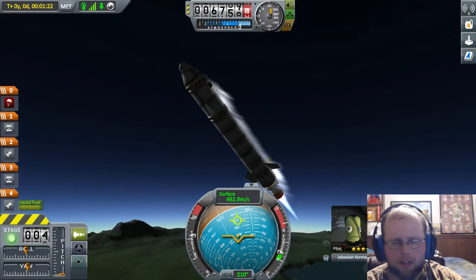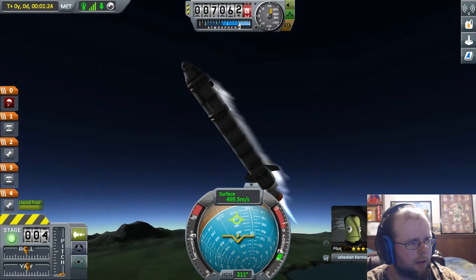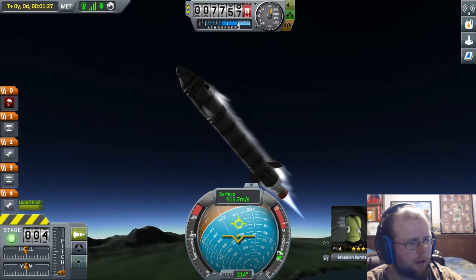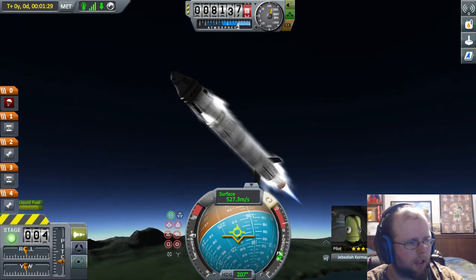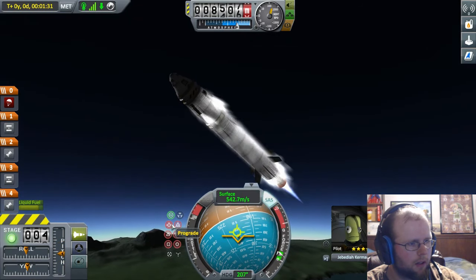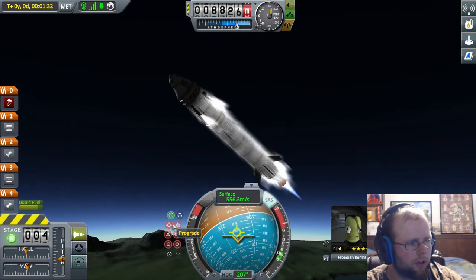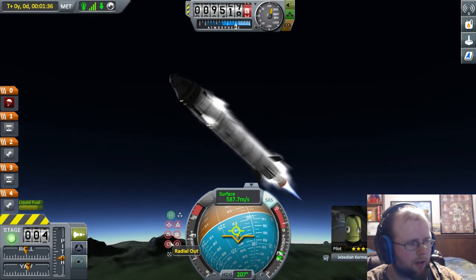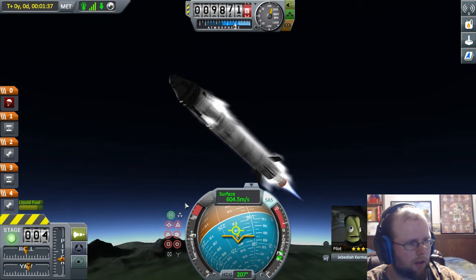Those two are good. Now we're going to burn this big fuel rocket, which is pretty good for getting us where we need to go. Keeping it steady, letting it go. Retrograde will be going towards... let's see, radio out, radio in. I don't think we're in too bad of shape right now.